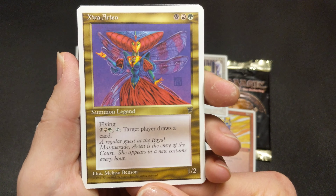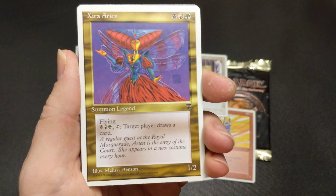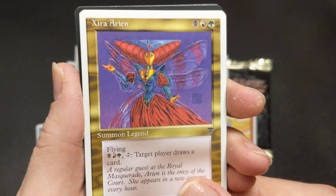Zira Arion — I don't think this is worth anything because it's Chronicles, it's a reprint. But still a Melissa Benson — beautiful artwork. We can appreciate that all the same.